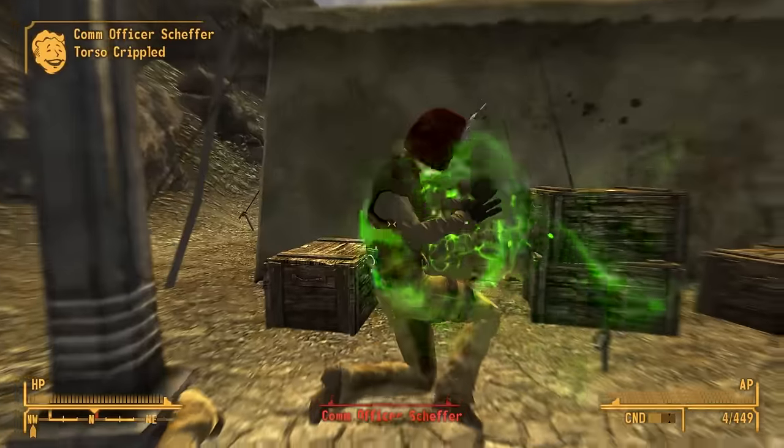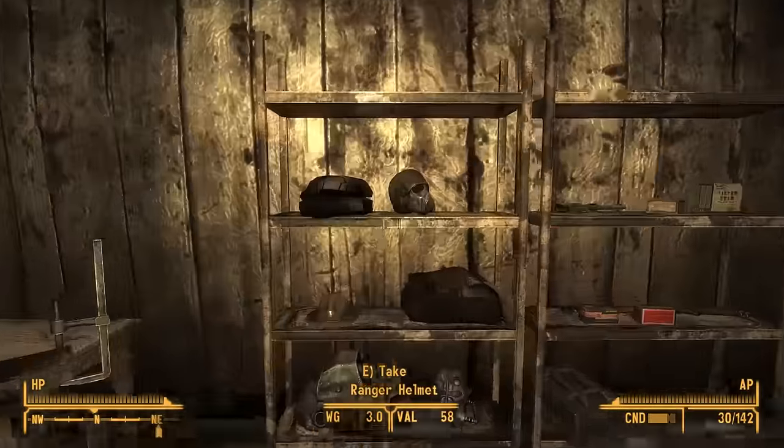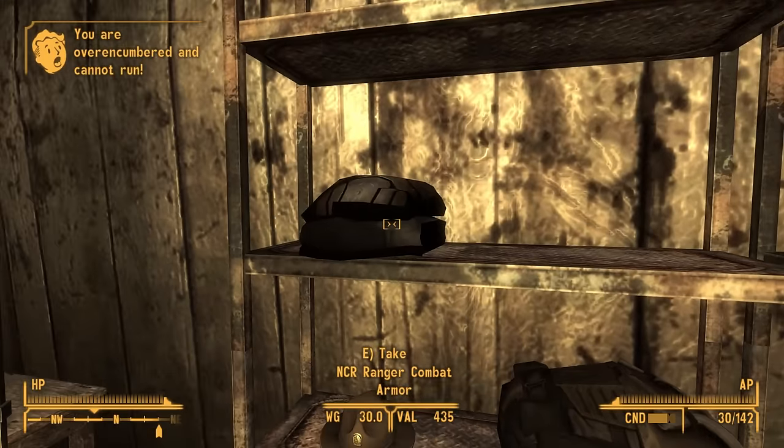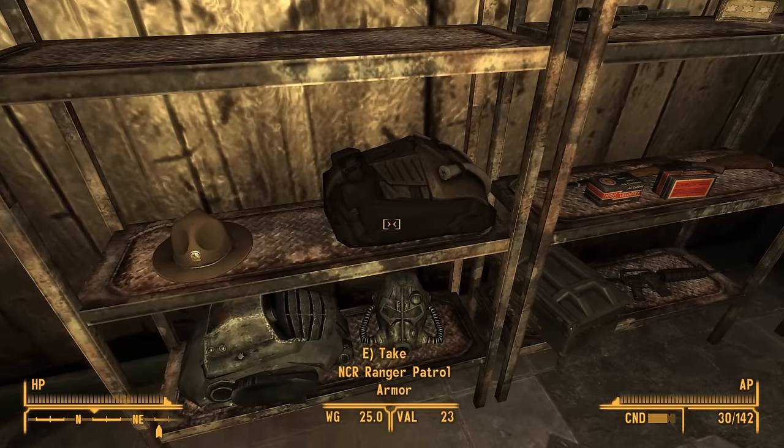But if you don't want to kill random NCR soldiers, there is another way. If you build your reputation with the NCR to Liked or higher, then you will gain access to the NCR Ranger safe house, which has two free suits of Ranger armor.